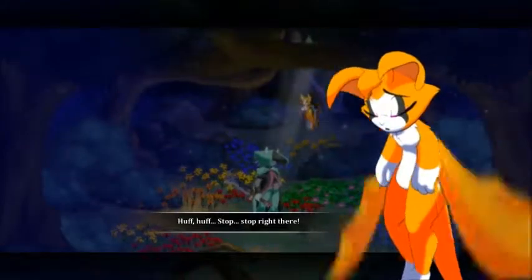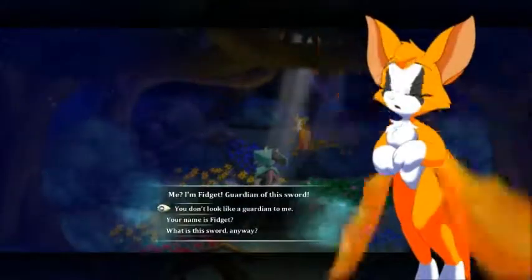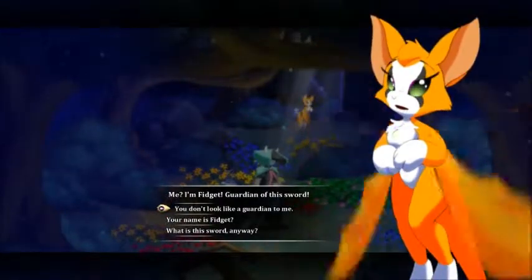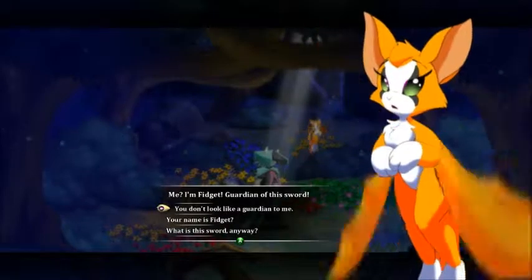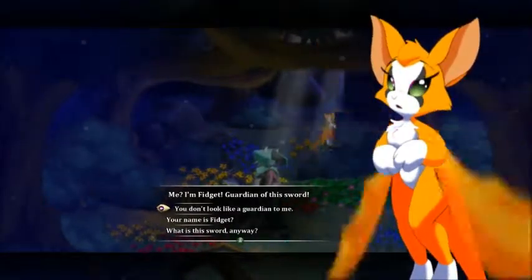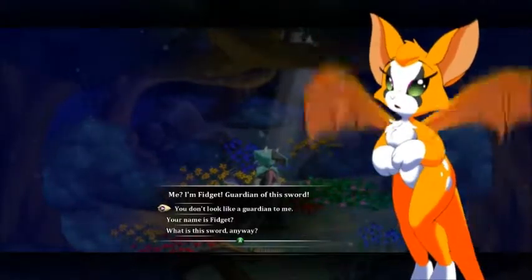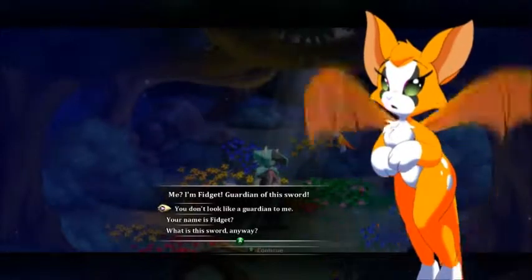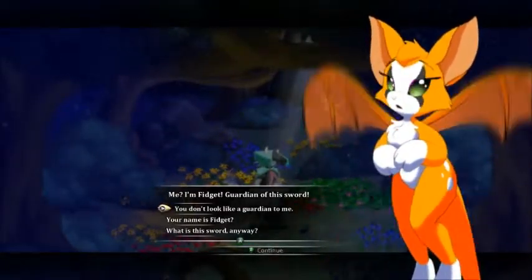'Stop. Stop right there. And who is she?' 'Me? I'm Fidget, guardian of the sword.' So this is the other thing that could turn some people off — it kind of has this weird mix between anime style and furries.